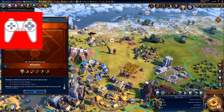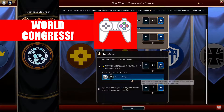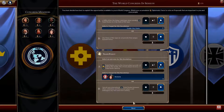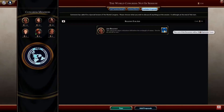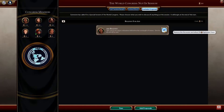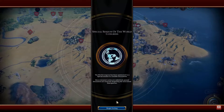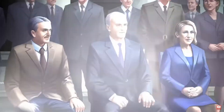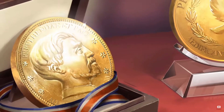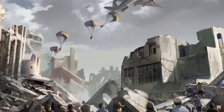Number three on our list is the World Congress. The World Congress is back in Gathering Storm and it sees the inclusion of favor as its currency. Favor is needed to shape the world in the World Congress, so be sure to gain some through alliances, influence in city-states, and competing in world games. You'll also need the World Congress if you're going to claim a diplomatic victory, which also sees its reintroduction in Civilization VI in this expansion. In addition, all emergencies now go through the World Congress too.